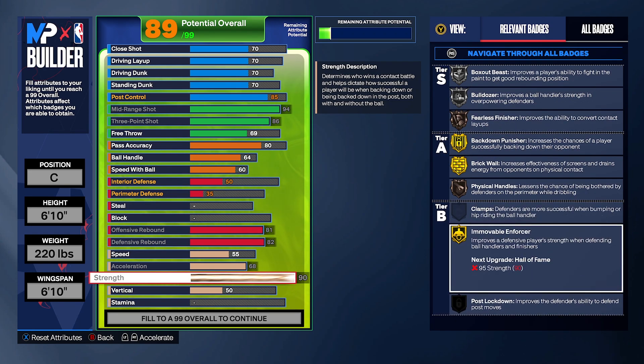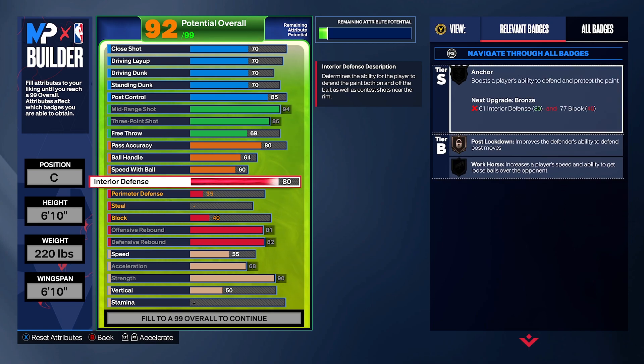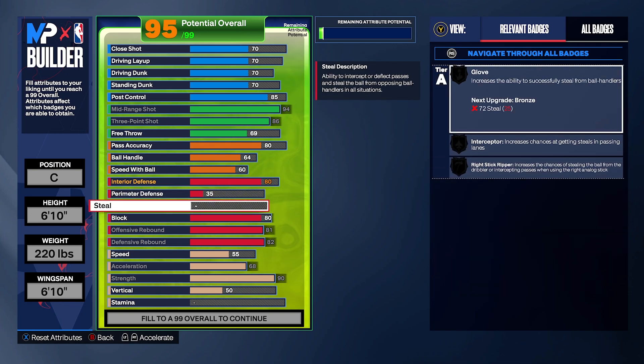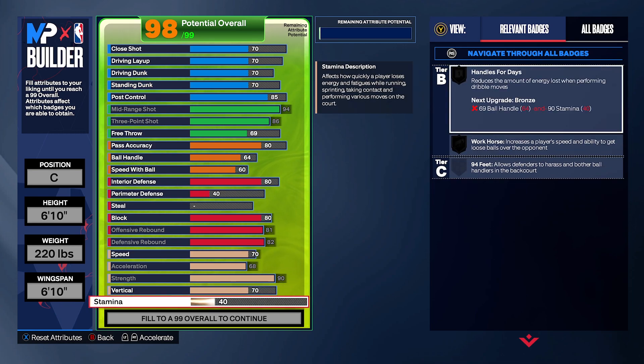We'll have physical handles for finishing and movable enforcer. Post lockdown will be there when we upgrade interior defense. Interior defense at 80 — that unlocks anchor and post lockdown. Blocks at 80 — anchor is unlocked. Speed at 70, that's solid — we don't need as much speed as a popper but it's good to have. Vertical at 70 for finishing and chase down. Pogo stick will be on Silver. Stamina at 95 — maximum stamina isn't really necessary, 95 is already solid.